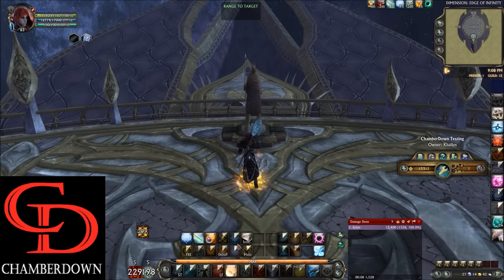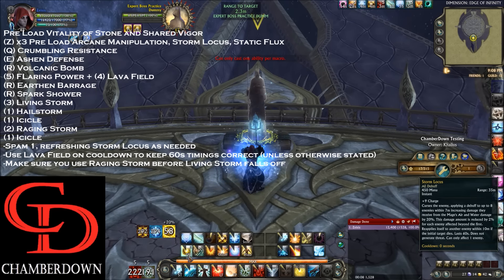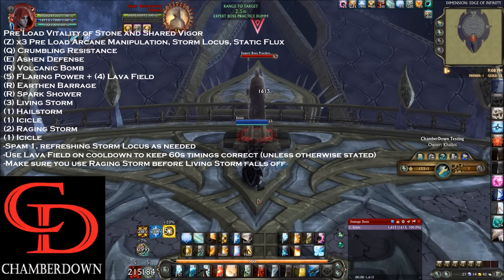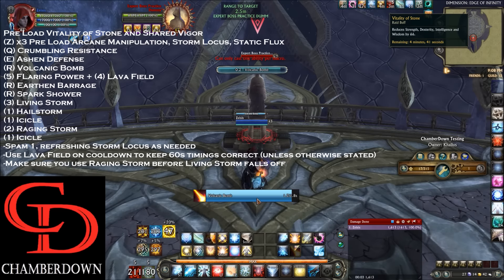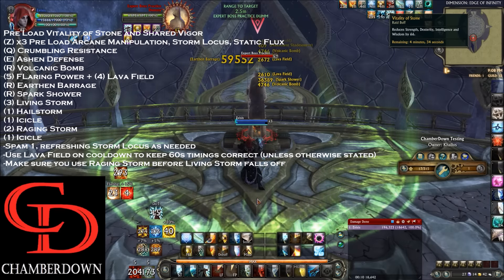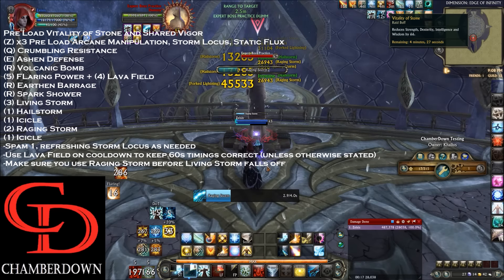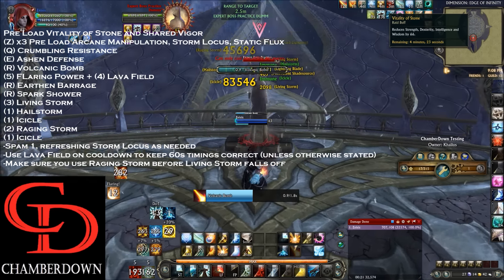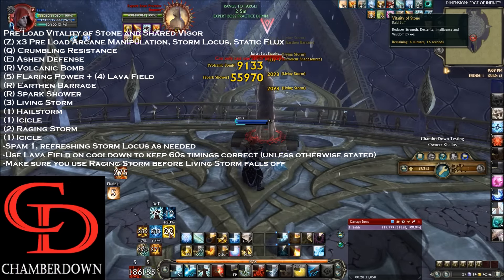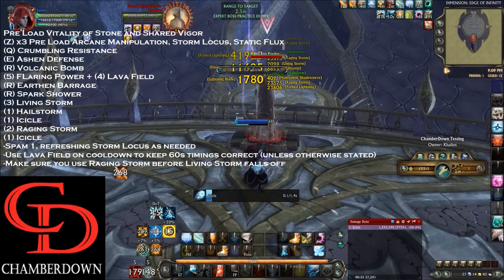First, make sure you preload your Vitality of Stone and Shared Vigor. Once that's done, target the raid boss and fire off your Z key a bunch of times to get Static Flux, Arcane Manipulation, and Storm Locus preloaded. Then the opener sequence is: Crumbling Resistance, Ashen Defense, Volcanic Bomb, Flaring Power, Lava Field, Earthen Barrage with Archon, Spark Shower with Archon to get all your debuffs up, Living Storm, Hailstorm on 1, Icicle, then Raging Storm. After the initial setup you'll keep spamming the 1 key, and you'll want to use Icicle and Raging Storm whenever possible.